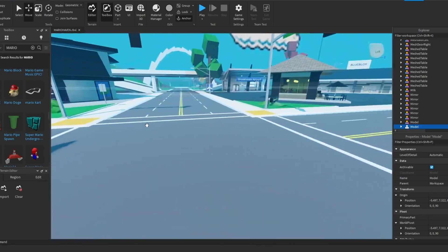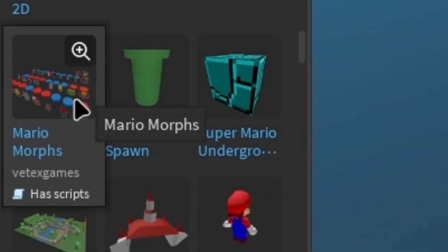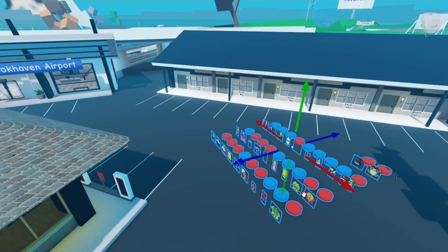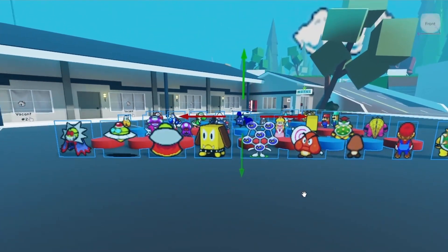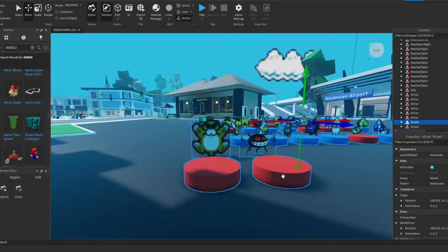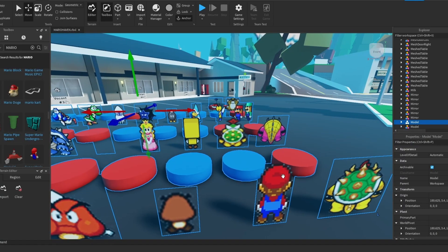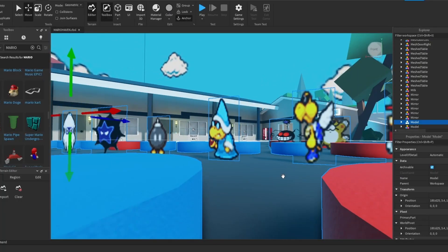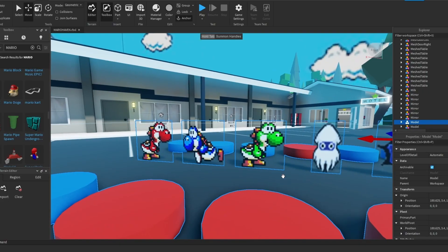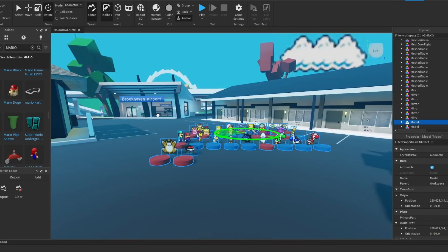I had another idea - look at this model. We're gonna add this Mario morphs model. It's just a bunch of morphs; you can literally transform into any character from Mario. We have Bowser, Mario and Luigi, Yoshi, and even the mage from the movie. There are three Yoshis here - we have a lot of characters!